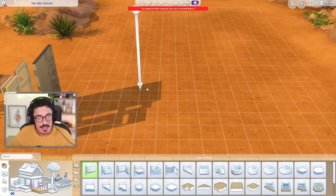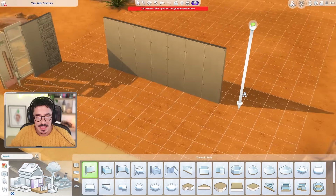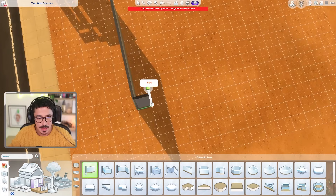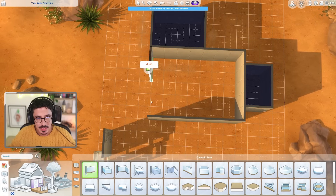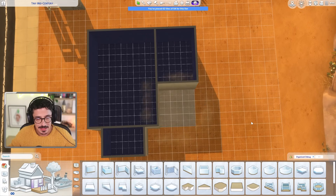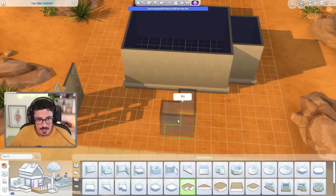I reckon we should go maybe six across — let me see how wide that looks. No, I think it should be one more, maybe seven. And then I think we need to play around with floor plans. Maybe a toilet here — I do want a separate bedroom altogether. If I do a little back bit here, that's 62 tiles. I want to lift this off on a foundation a little bit, and then do a two-tile entrance with some stairs like that.